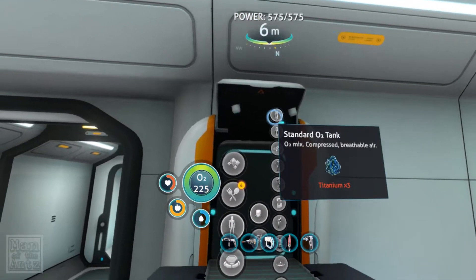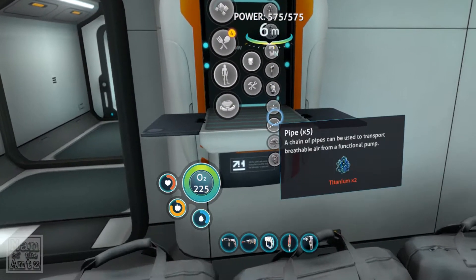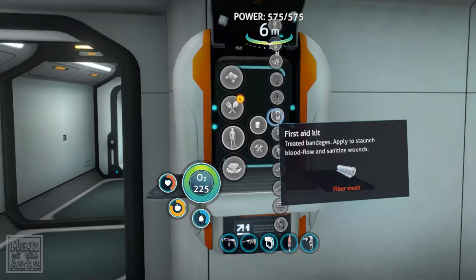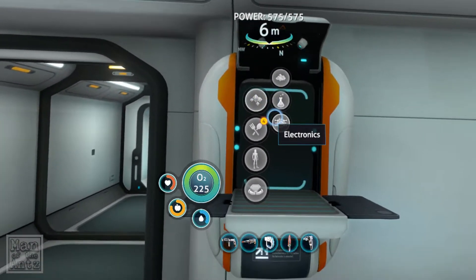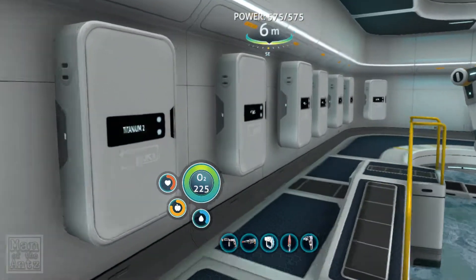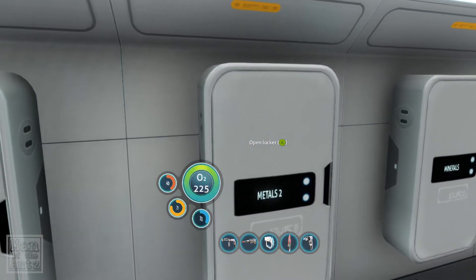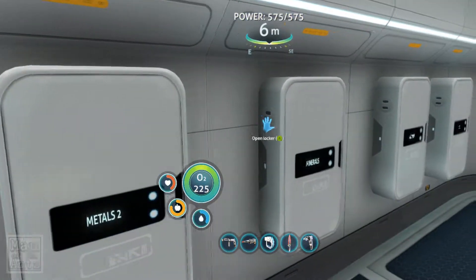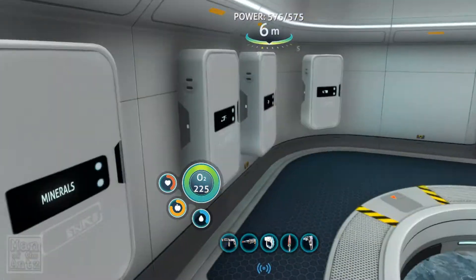Let's look at personnel equipment. Wearing kit and fiber mesh. That wiring kit's starting to become a bit of a problem, isn't it? Wiring kit needs silver ore. I am not convinced I have two silver ore. No, I have no silver ore. So that's definitely going to be a little bit of a problem.